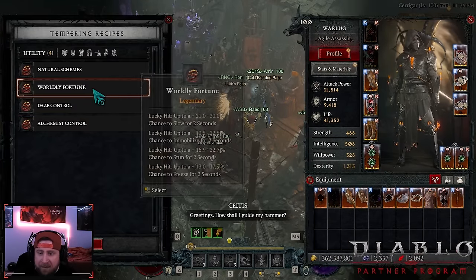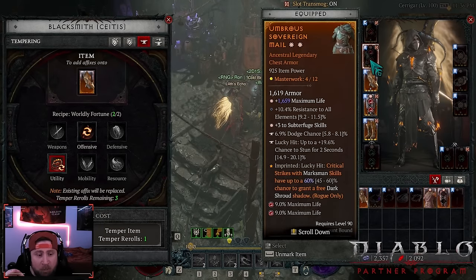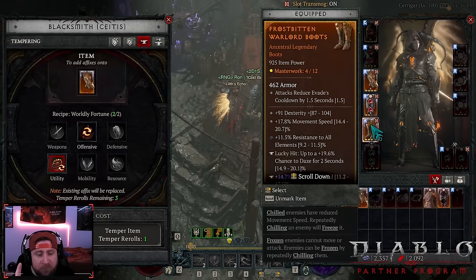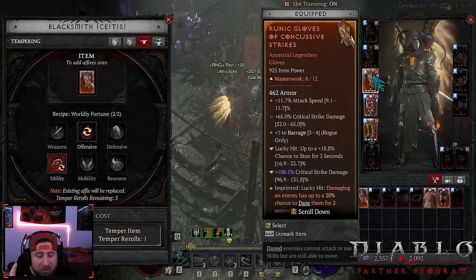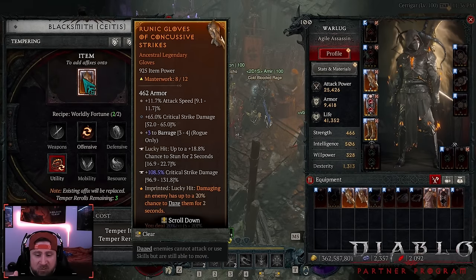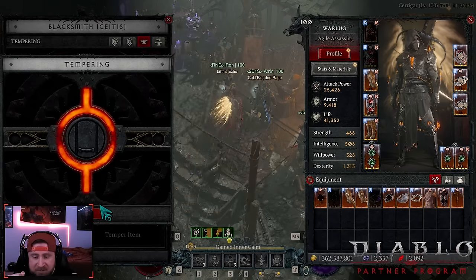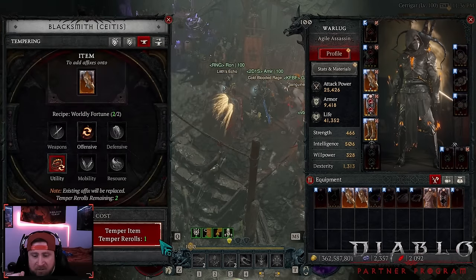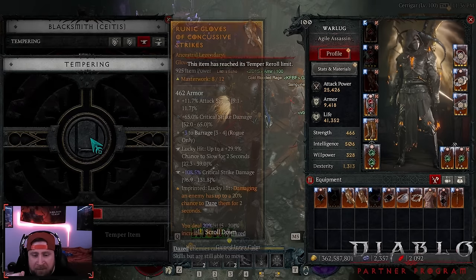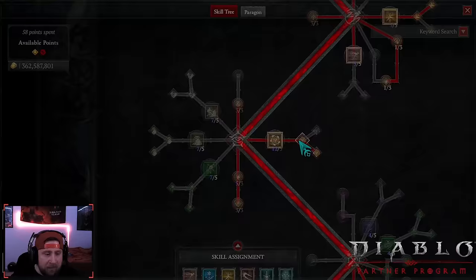Ideally on the gloves we want one stun and two freeze in one daze, because we want a bigger chance to freeze since we do more damage this way. Let's roll it live for the video — chance to stun, chance to immobilize, and slow. Okay, we got that — it's fine, let's move down.